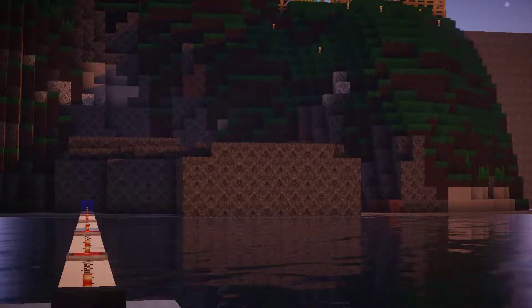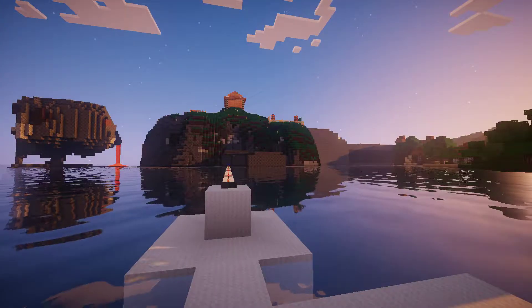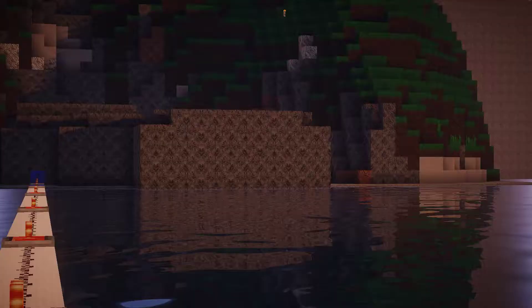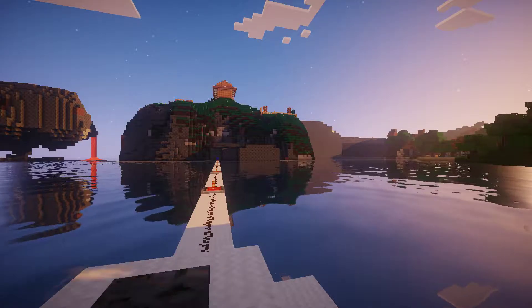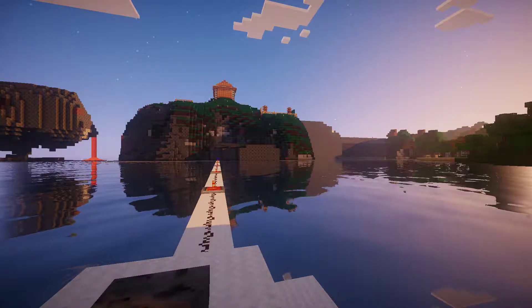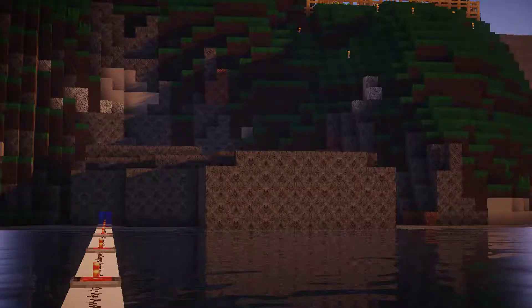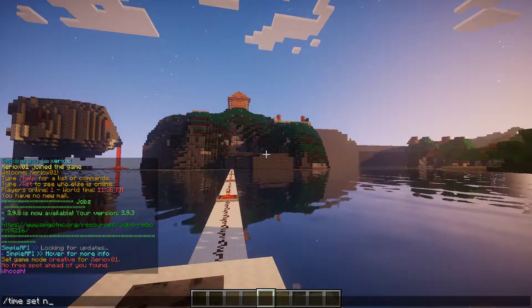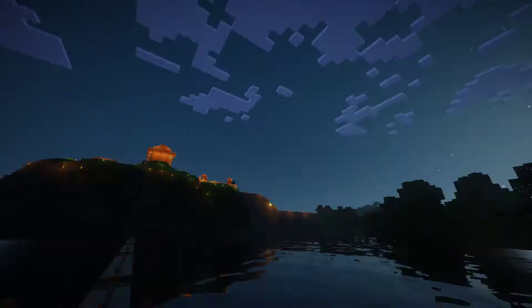Over there inside is a random redstone contraption — it actually randomizes the outputs. I put those into two sets of dispensers and loaded it up with fireworks for 4th of July. If you go to time set night, it makes it nice and dark.